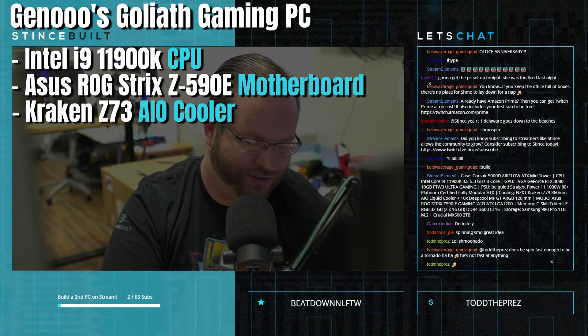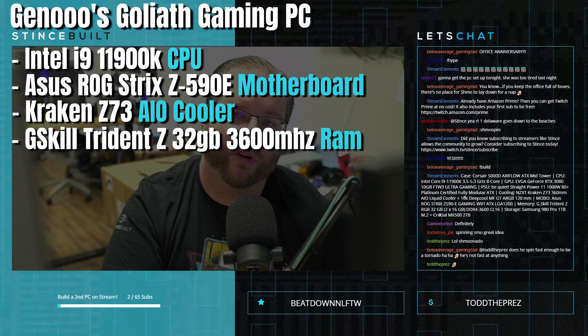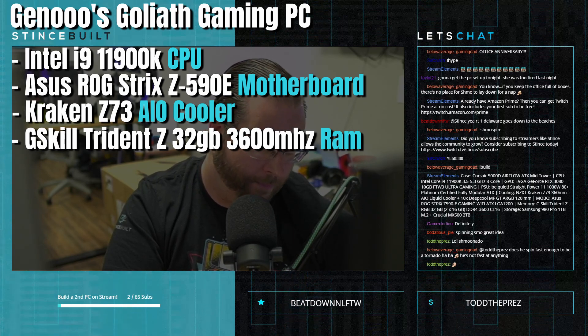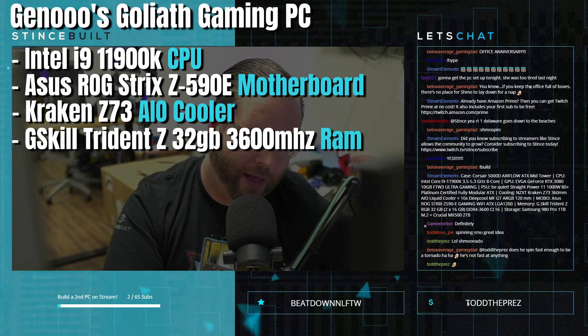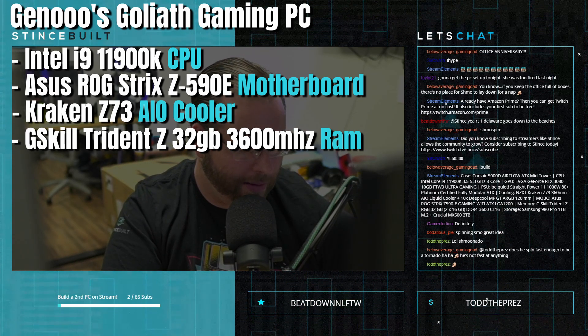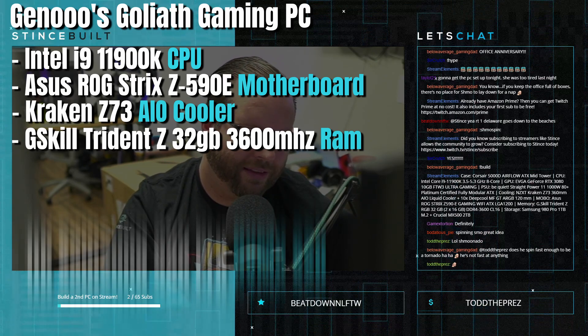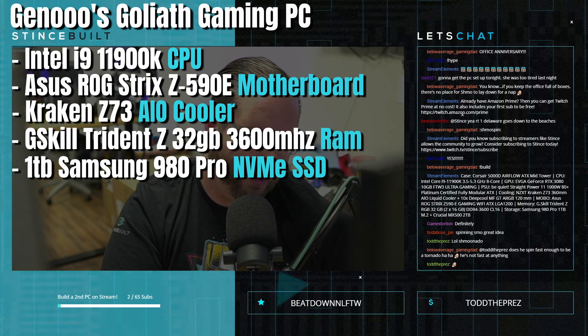For memory, we've got the G.Skill Trident Z RGB 32GB of 3600MHz CL16 RAM — plenty fast for Intel's memory controller to handle and optimize. It runs super quick and snappy. For storage, there's a 1TB Samsung 980 Pro NVMe 4.0 drive that'll serve as his boot drive and games drive.